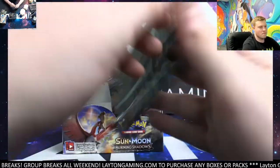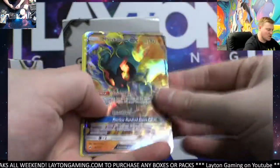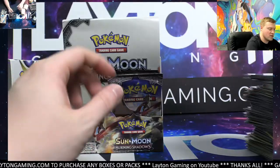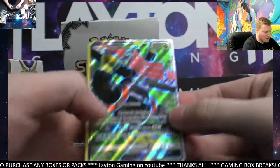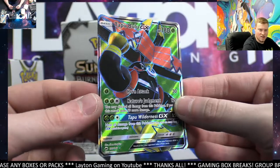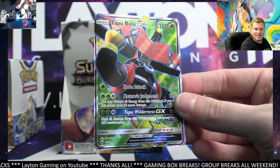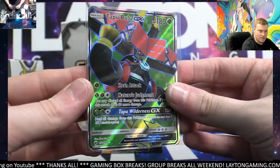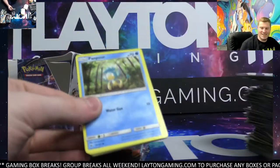It's a very different rainbow foiling on the Sun and Moon era — looks awesome. Slowking and a Butterfree. Dewpider, Shedninja on the rare. Guzzlord Reverse. Marshadow GX — very cool. Nice card there on the Marshadow GX. Full Art Tapu Bulu GX! Holy cow — look at that green. That is a crazy looking card. Here you go, Justin S — nice looking Full Art, Tapu Bulu. He's got like a nose ring, what in the world. Congrats, Justin. Very, very cool card.